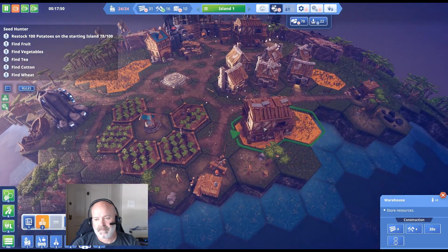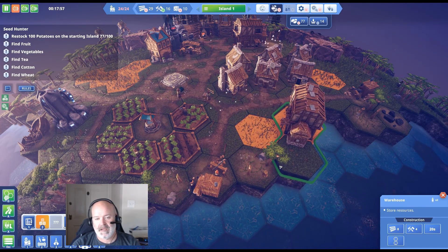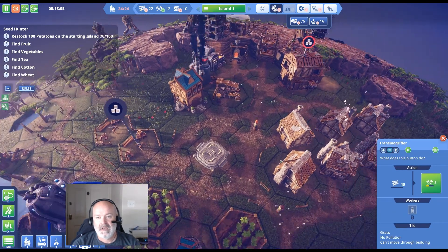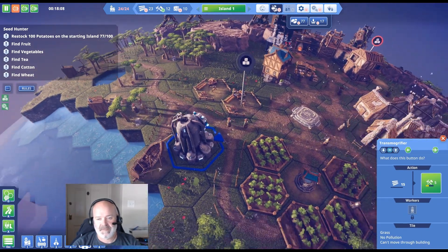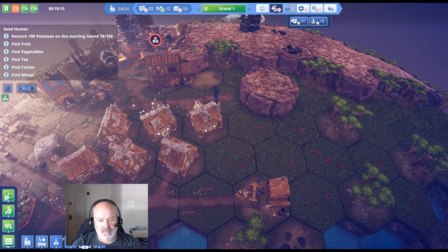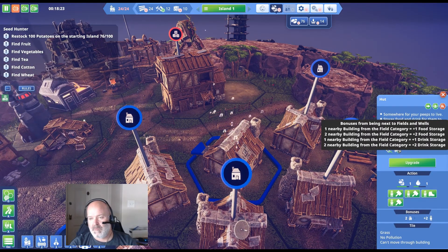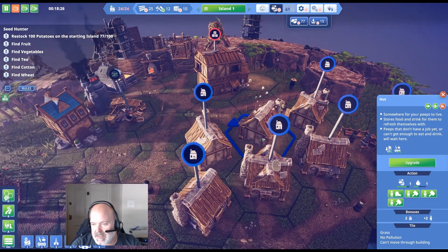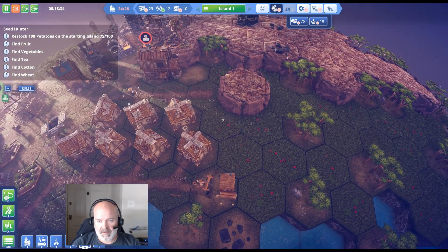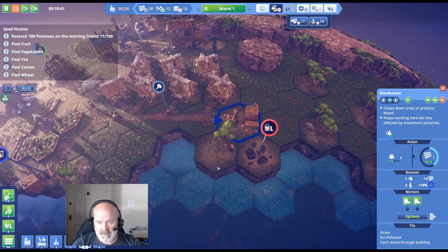This might actually be a great spot for the school, or for launching the boats. We actually have less wood now, so we need to be careful. We don't have enough peeps yet — we have 24 and need 25. Let's build one more house. You can see these peeps are singing — they're really happy. One building away from a field gives bonuses. I'm not sure exactly why they're happy but they are.